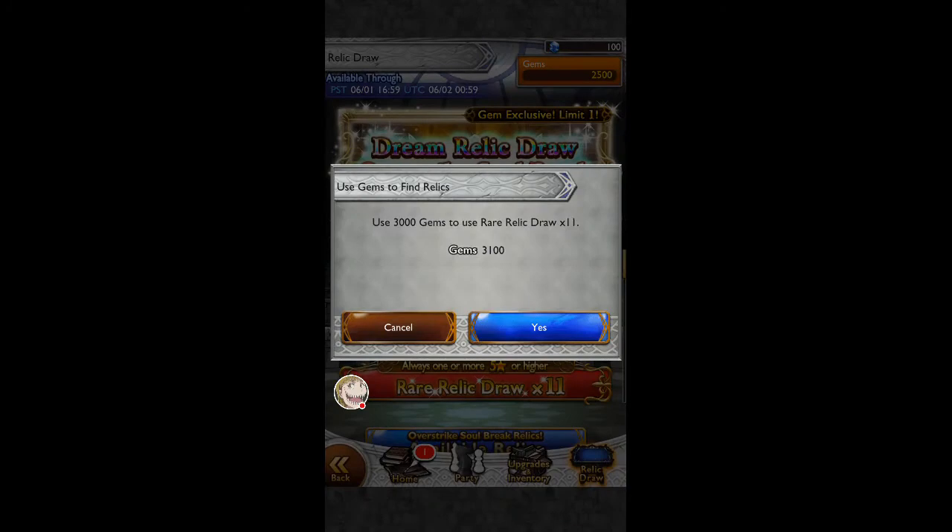Hey guys, I'm Cory Warser here, doing the Dream Road drawing. I did one, unfortunately, one out of eleven. Vein's a lovely set of burst gloves that were a dupe.